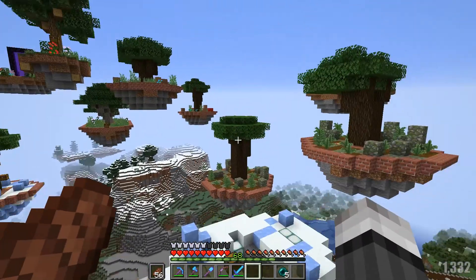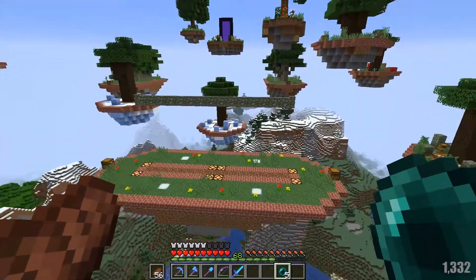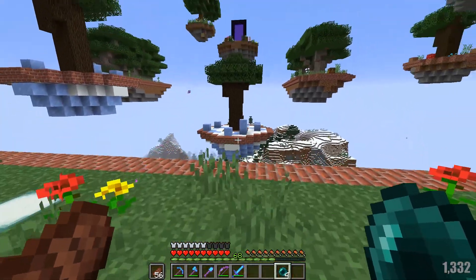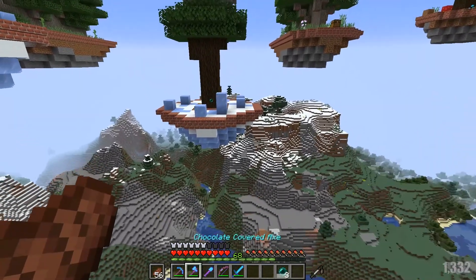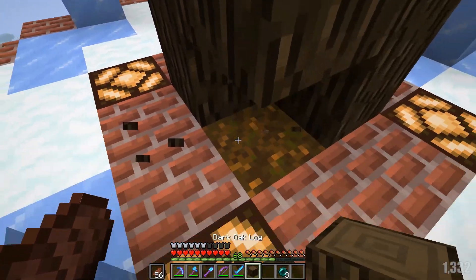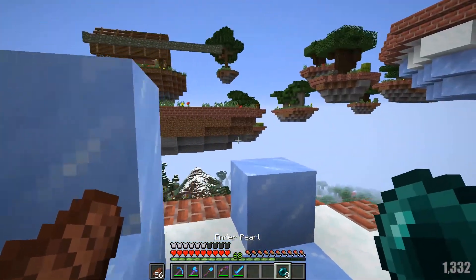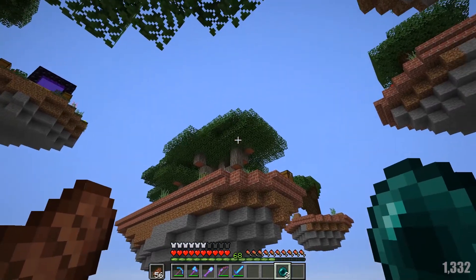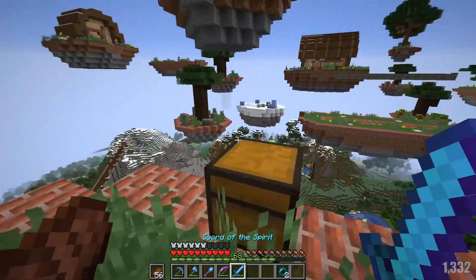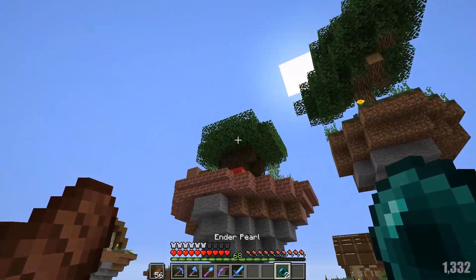We are here up in our tree farm because I wanted to check out and see what would happen if we grew two tall spruce trees over here. Now I've already done it and I have the results right here. The other islands are okay, but this is the problem right there — the little coarse dirt that I have on all of these guys changed into Podzol. So I think just for these four islands, we're just going to have to make do with it.